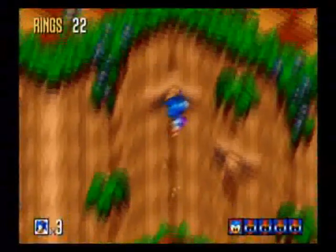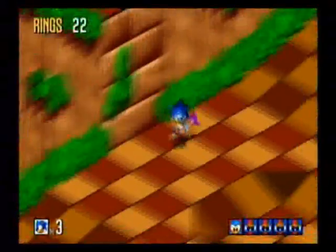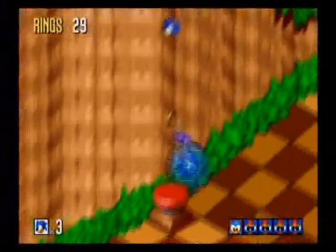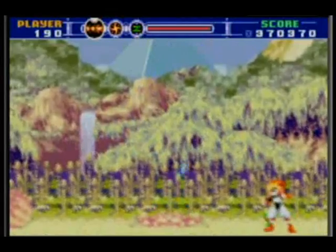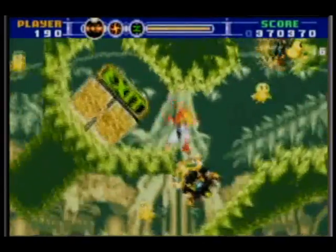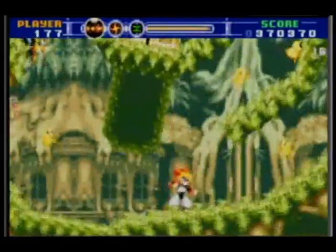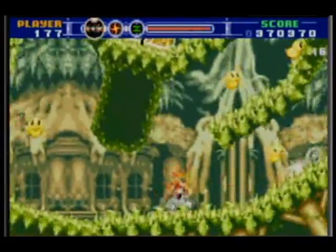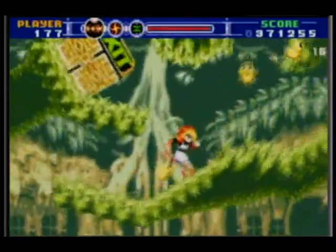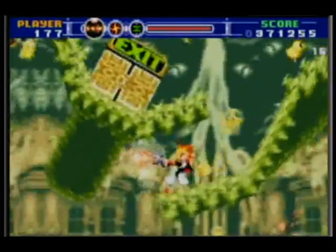The gameplay of Sonic 3D Blast is similar to Flicky, but it doesn't stop there. Even in more recent times, the Flicky gameplay appears in a small section of Gunstar Superheroes for the Game Boy Advance. As you are progressing through the stage, you are suddenly faced with the task of collecting chicks and taking them to an exit door. This small part of Gunstar Superheroes is exactly like Flicky. But why is it here? It's not part of the story and just comes up in the middle of the game.